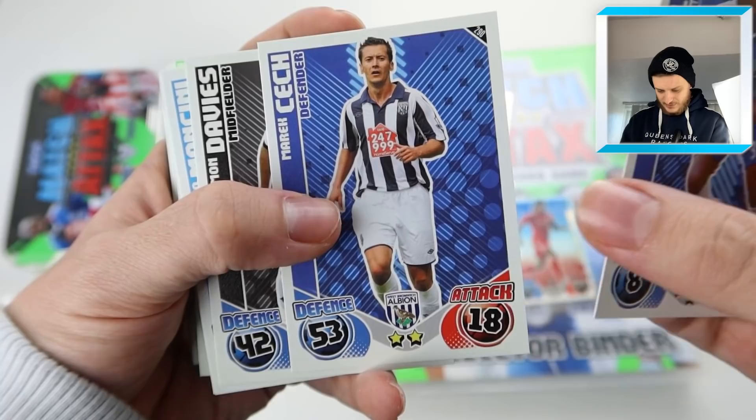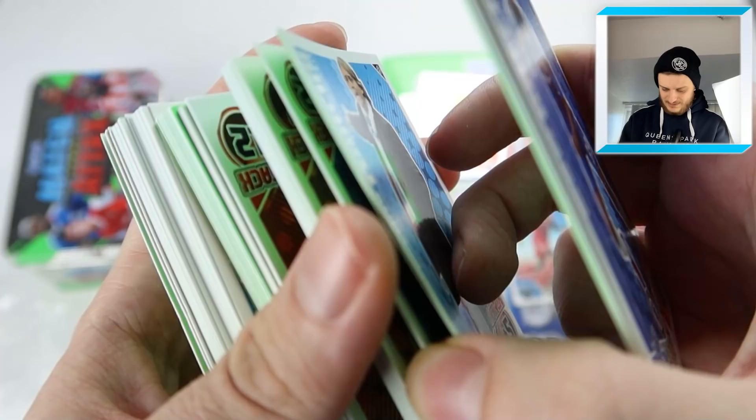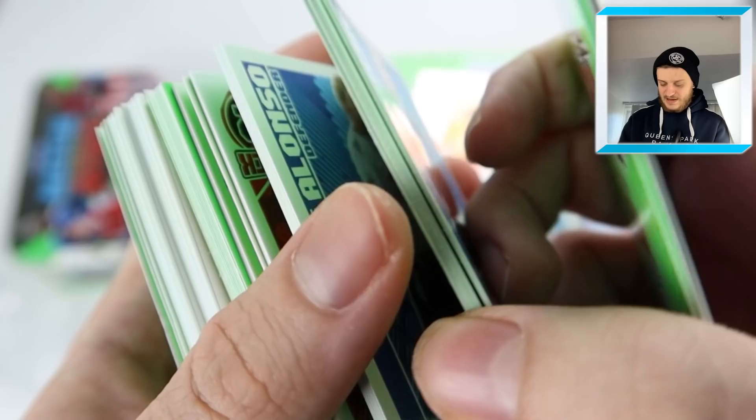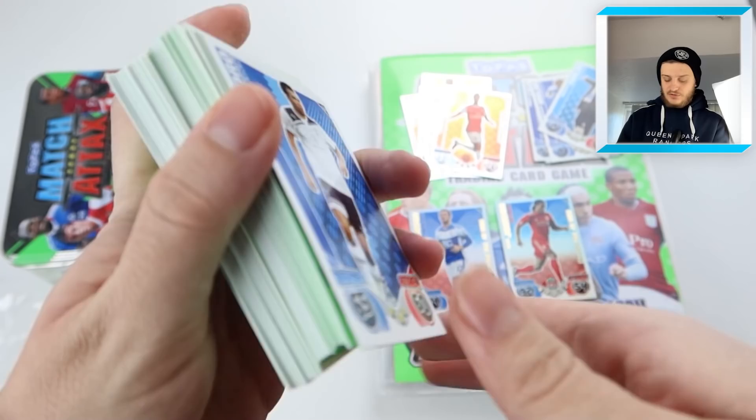We start off with Nicholas Anelka. We've got Chek, Davies, Savn. These are all stuck together - this is disgusting. Micah Richards, Mancini there. There are the base cards we've got so far - the rest are pretty much all stuck together.